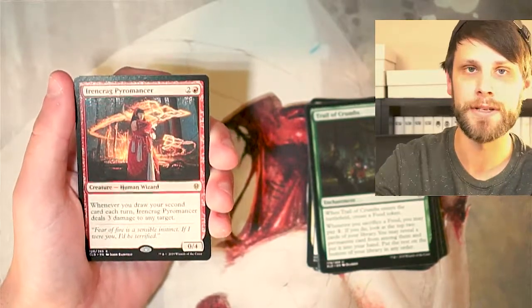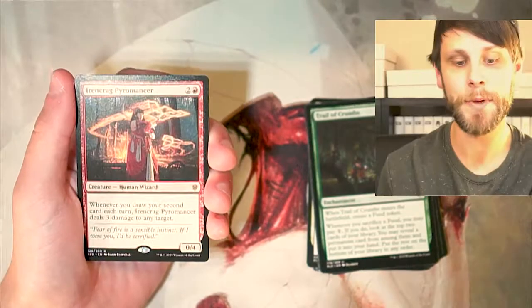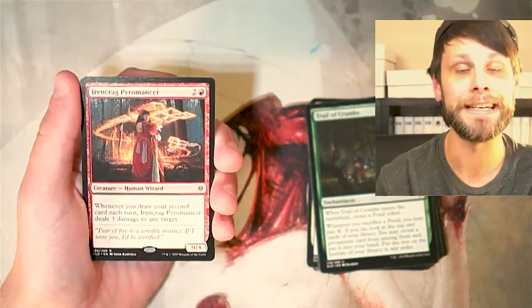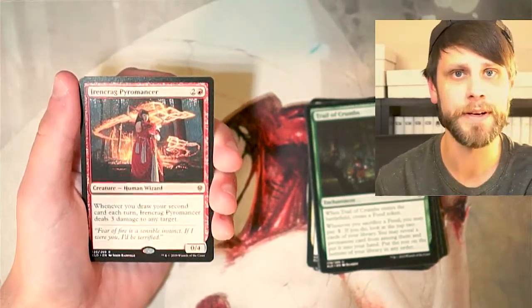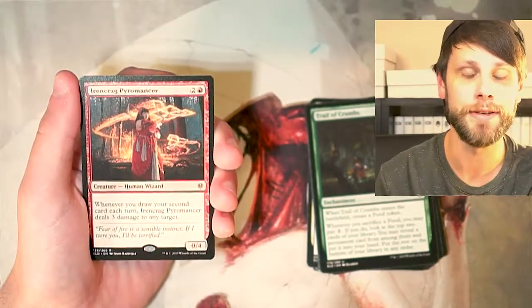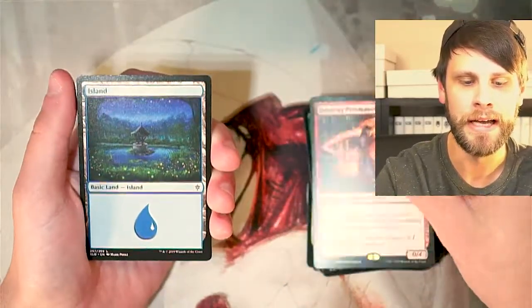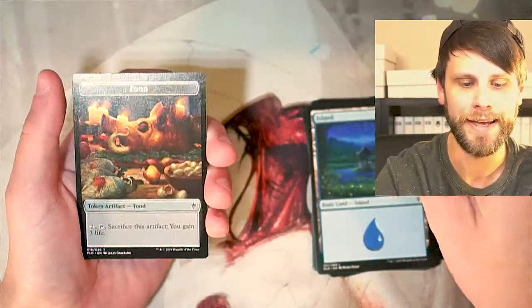Being able to essentially draw extra cards each turn and then just Lightning Bolt something seemed pretty good. This hit any target — very flexible — allowed it to hit creatures, Planeswalkers, players. Whoever you needed to hit, you could with the Pyromancer. A lot of really nice synergies with this card. And then we've got an Island and a Food token.